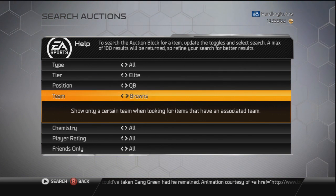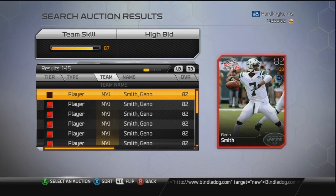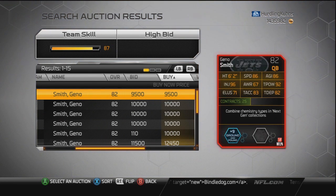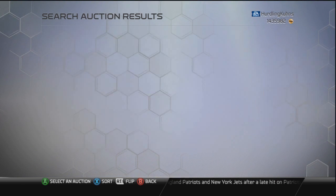Throwback Jets card — it's decent. I think he's going for about 7,000 to 8,000, maybe 9,500. Not too spectacular a card. He's got decent throw power and his accuracies are better than Pryor's obviously. So compared to that, he might be a little bit better alternative for you guys to Pryor if you'd rather have the accuracy than the speed.